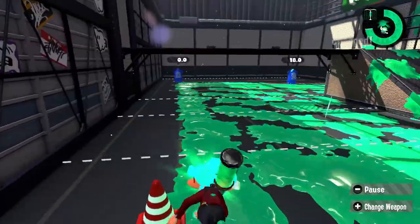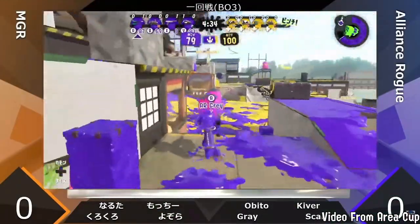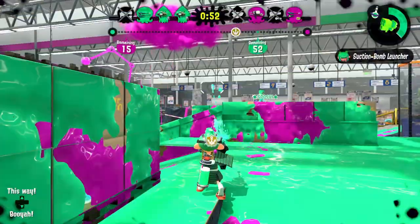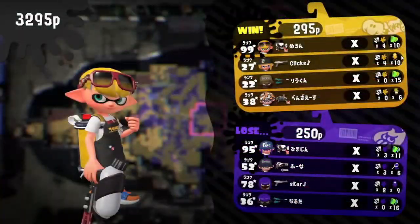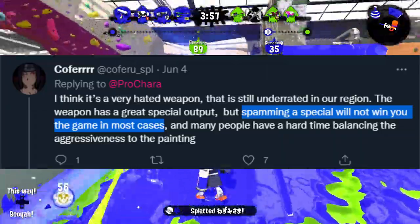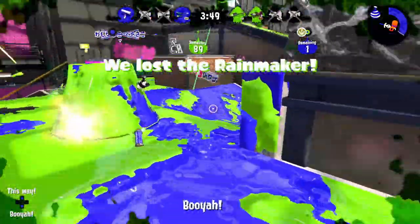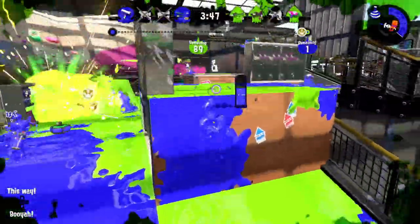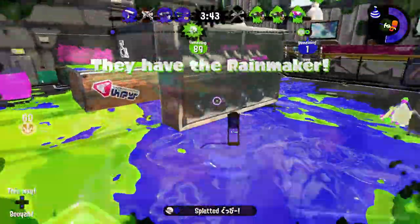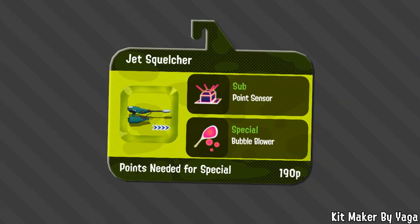Would Jet Squelcher be just as hated if it spammed Booyah Bomb or Inkstorm? Probably not as bad, but it would still have that problem. And if Jet was 200p, it would definitely get fewer missiles, but would it change the playstyle that much? Probably not. The problem is the playstyle that people are intuitively taught by playing Jet Squelcher — a passive special-spam one. You have specials that can be used at a distance, you look at the score at the end of the game, and your special counter is high, so you think you did good. People who main the weapon, especially at higher levels with things like Custom Jet, do help their team and are more aggressive. But that's not how the majority of people in ranked are going to play the weapon. Not only is sitting back and special-spamming one of the most boring playstyles to play against, but it's also completely the opposite of what made Jet Squelcher so special as a backline. Any lower amount of points for special, and any special that could be used at a distance would encourage this lame and unhealthy playstyle.